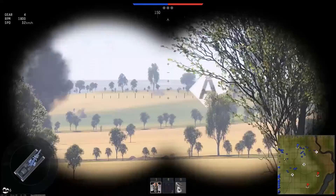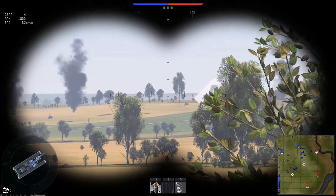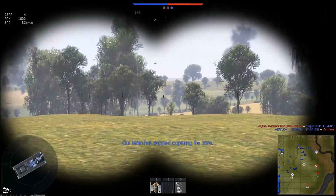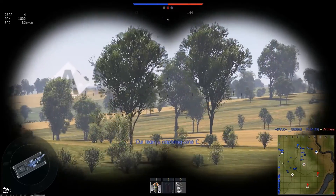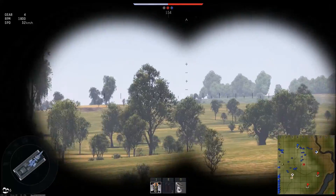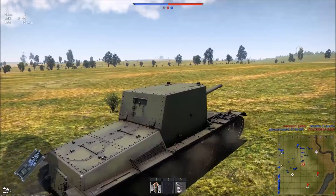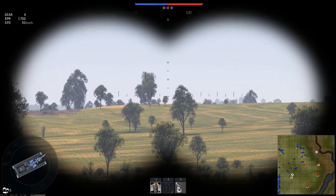Hopefully we won't die. I am going far, far on the right, then we will strike them from the sides. I see only bots, and they are capturing B. Our team is capturing A point. These are all bots - they are not real enemies. But we are a big target on this field, so we need to take care about that. It does move really pretty well - 32 kilometers per hour is a nice speed for this 64 ton beast.